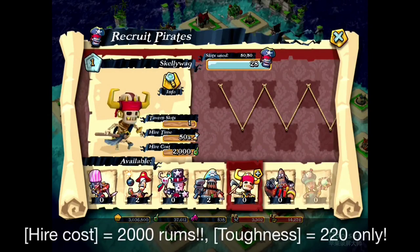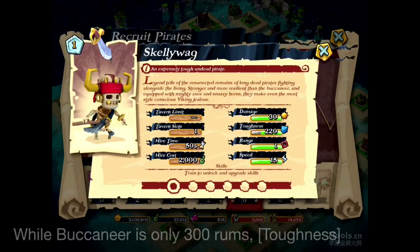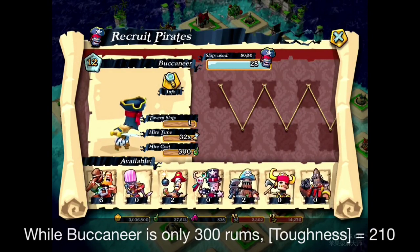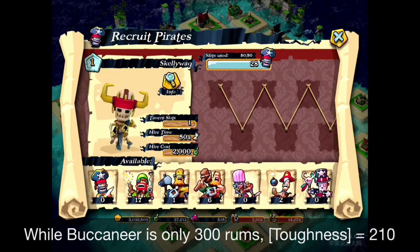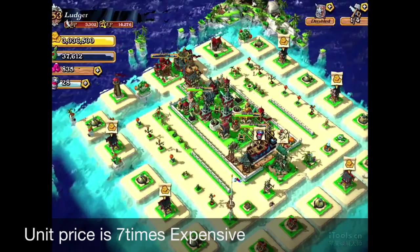So here's today's character called Skellywag. He's 2,000 rounds, a quite expensive unit, and hired time is 50 seconds. Toughness is only 220, and damage is 30. I think this is only the difference between the Buccaneers, which is a quite similar character, but Buccaneers is only 300, and this guy's 2,000. Gunner is 700, but this guy's 2,000. So will it be worth it — about 7 times the cost? Let's try to check it out.